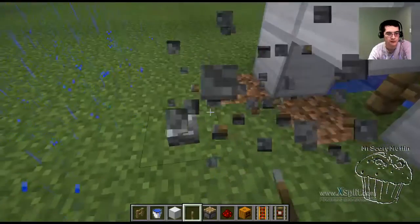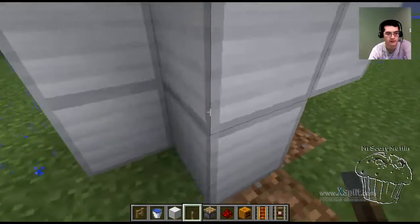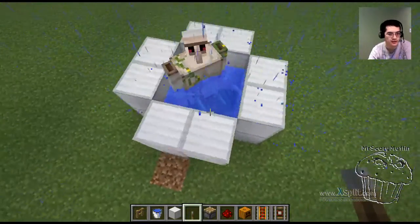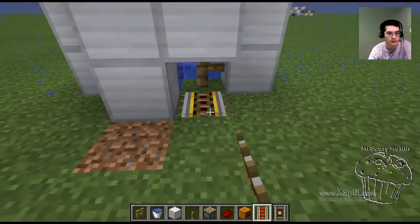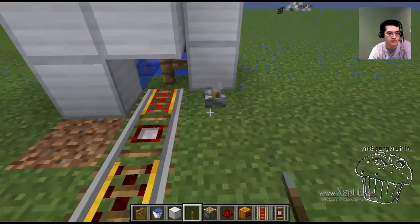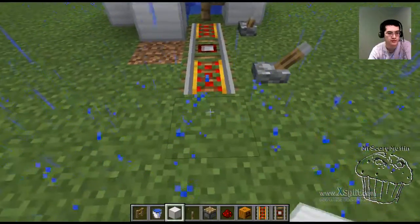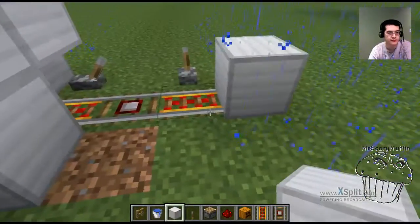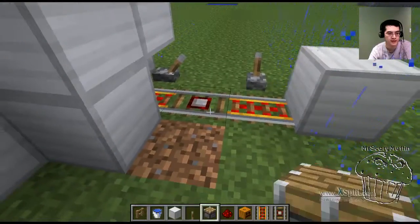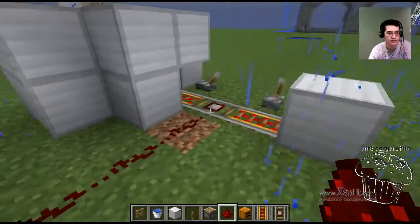Push that in so the water flows correctly around the iron golem. Once that's done, put the rails in here and power them however you like. Put a solid block on the other end so the cart will bounce right back in — and this is your output right here.